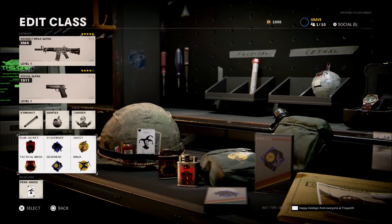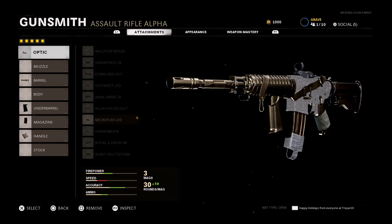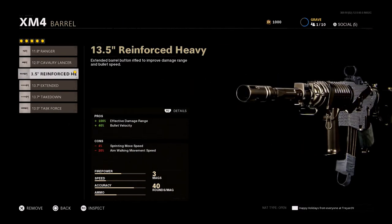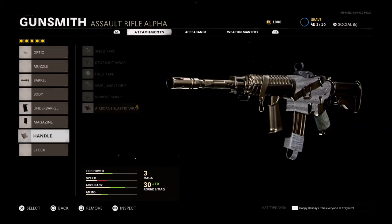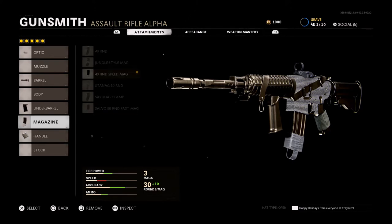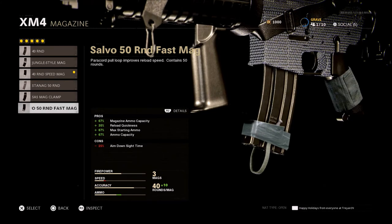Flak Jacket, Tac Mask, Scavenger, Gearhead, Ghost, and Ninja. This is kind of an all-around class — you can use it for any mode, whether it be objective or whatever. I use this class a lot when I play Team Deathmatch and it works very well. For the setup itself, I'm using the Microflex LED, the Reinforced Heavy Barrel for effective damage range and bullet velocity, the Field Agent Grip, the 40-Round Speed Mag, and the Airborne Elastic Wrap. I use the 40-round speed mag so I don't have that 25% con on aim-down-sight time, but you could also go with the 50-Round Fast Mag depending on what you want to do.